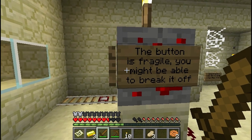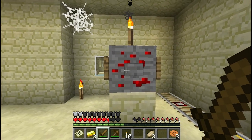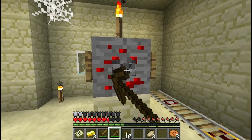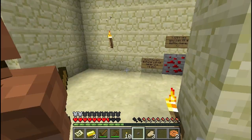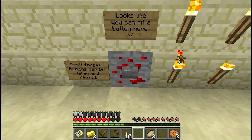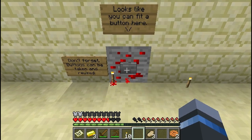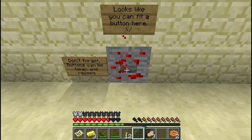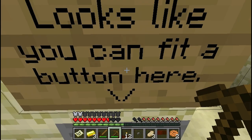Lava everywhere. Buttons can be taken and reused. If we have a button — the button is fragile — you might be able to break it off. Apparently, don't forget buttons can be taken and reused. I took the button off. Oh crap, I gotcha.